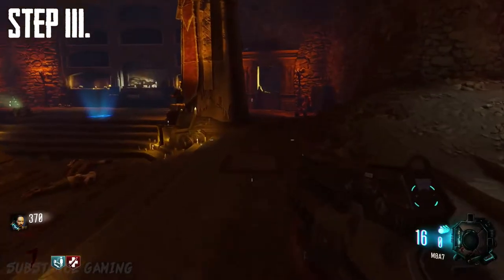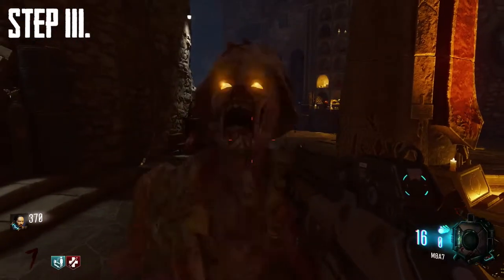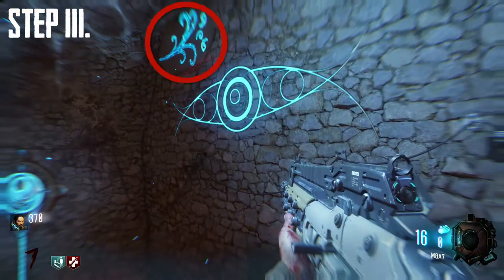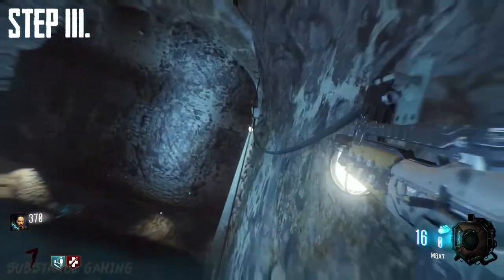Step number 3: make your way to the Undercroft and then activate the low gravity. Once you have activated the low gravity, you need to wall run all the way around the room whilst hitting these 5 panels. Make sure you do not fall off the walls, otherwise you will need to do this step all over again.